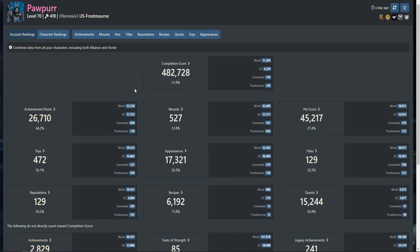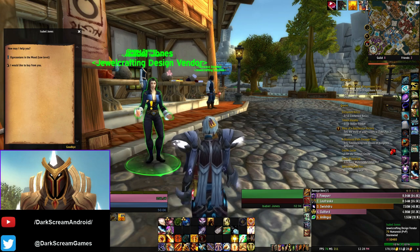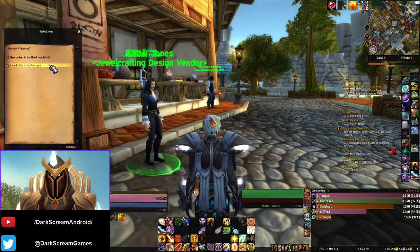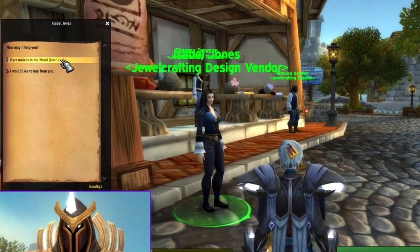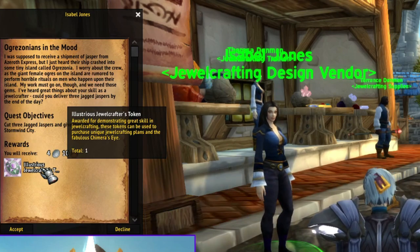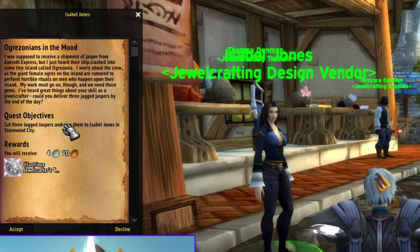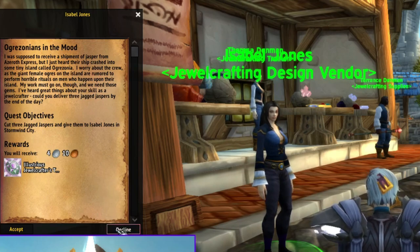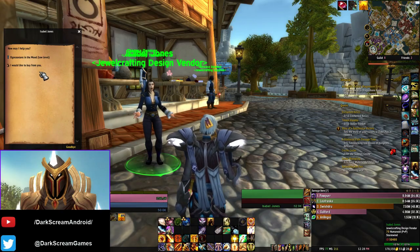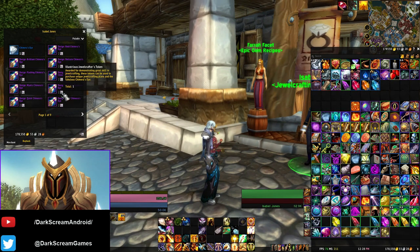If you are a collector like me — and I'll go ahead and show on screen here how many recipes I've collected at this point — it's something you do if you've played the game a long time. You would know, of course, there's a lot of Cataclysm and old world gem recipes, and a lot of them are tied to really annoying daily quests. You only get one token per daily quest, and you can't even just get gems sometimes. You have to go out and hunt a mob to do the quest as well. So they're really time-consuming and annoying. If you want to collect all these recipes, there was really no way to get it done fast other than just to keep grinding those dailies.